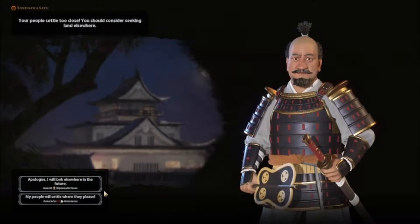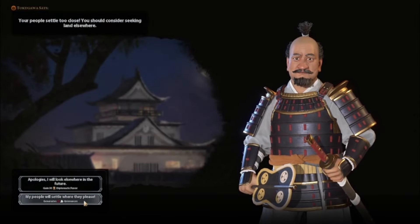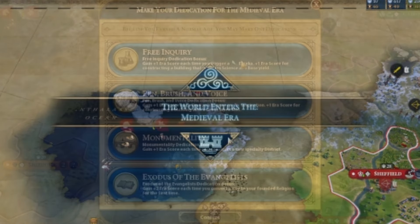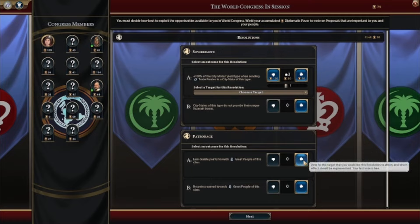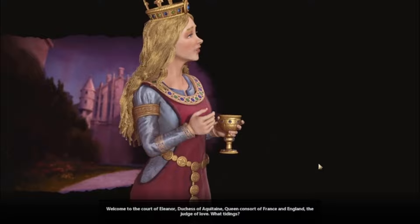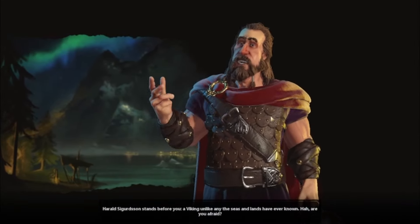I've been at war with these barbarians for thousands of years, so I may as well build a wall to keep them out. Japan started to complain about my newest settlement being too close, but they're not important enough to care, so I just ignored them. We may be entering a new era, but the focus of my civilization will not change. The first world congress has finally arrived, though somehow I didn't learn about the existence of any other nations. After doing some exploring, I met the egotistical France, who might be the first to be humbled. I also met another potential victim known as Norway.